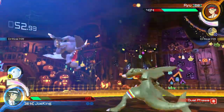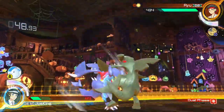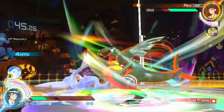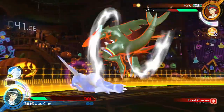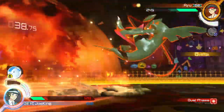Next I'd say try out Togekiss as a support. I haven't really seen anyone else suggest this but I've been having a lot of fun with her. Her speed boost can be very useful on Garchomp as it lets you go in, go out, and space a little better. The HP up is okay too, and the other support Rotom can be pretty useful since you have a lot of moves that knock the enemy into the air, and you can combo from there with Rotom.